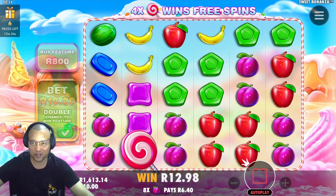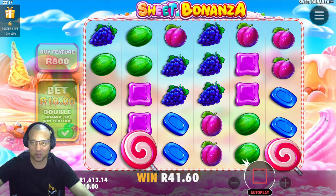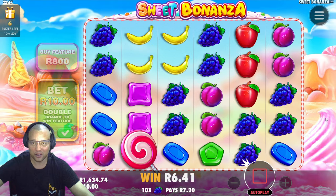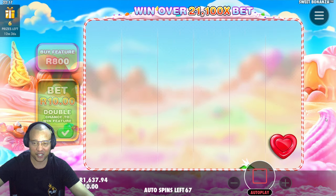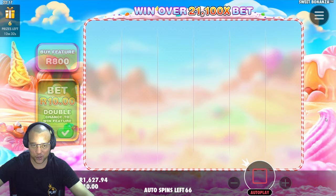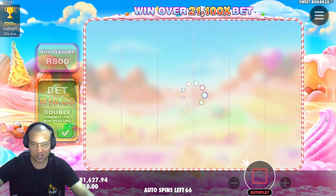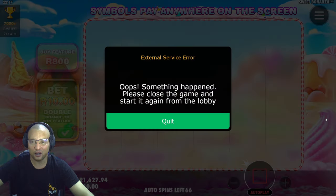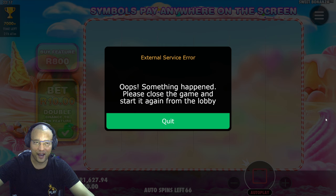Plums are in, definitely greens are in. Bananas — beautiful! Blues is what we need. We might actually end up on a thousand rand — I'm seeing that we've still got about 66 spins at 10 rand a spin, that is about 660 rand. When it does that I always think that you've got a very good session and they kind of disconnect you.